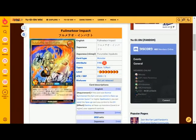Full Meter Impact is a fire attribute rock type level seven with 2500 attack and zero defense. The requirement is that if this card was normal summoned this turn and you control a face-up monster that's level seven or higher spellcaster, you can send this face-up card you control to the graveyard.